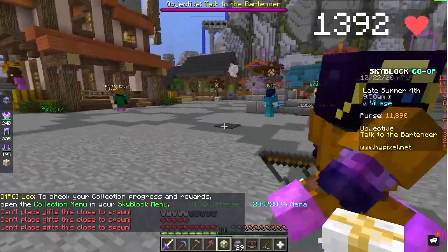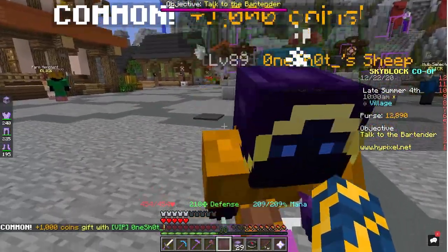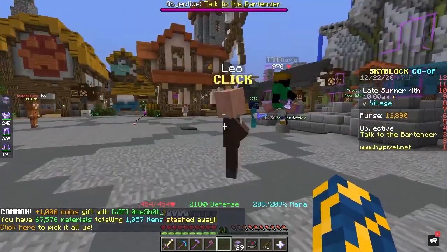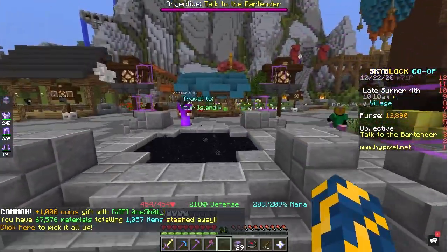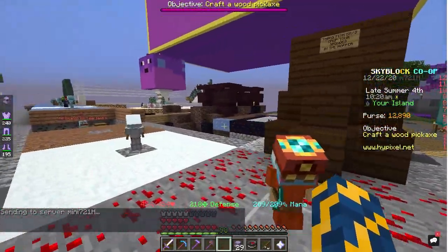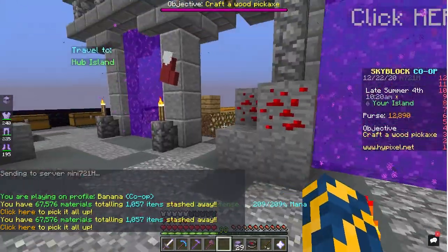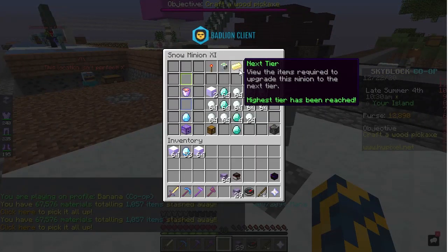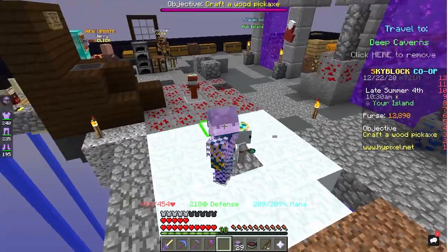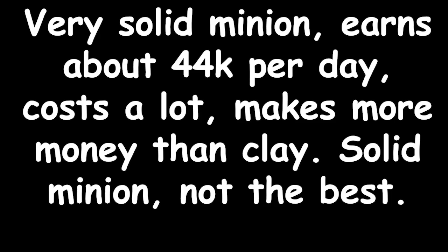If you want to get one, you can either buy one from people selling tier 11 snow minions in various lobbies, or buy a lot of gifts and roll the dice. For the best coin-to-snow-minion ratio, buy red gifts — they are the most expensive but have the highest chance of getting a snow minion. Green gifts are also expensive but provide no better chance than a white gift, so don't buy them. Buying a snow minion from a random player will usually be around the 900,000 coin range. Overall this is a very good minion, but isn't really much better than clay when you take price into account, so you could go either way.